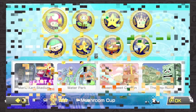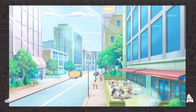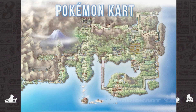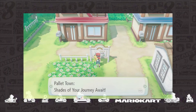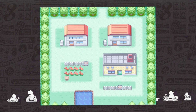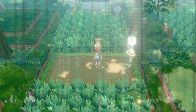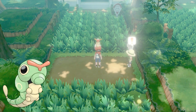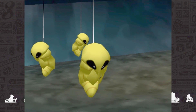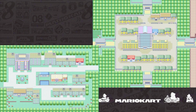Modern Mario Kart games have 8 standard prix, and we've currently got 8 generations of Pokemon from which to pull, so each region can have its own set of tracks. The Kanto Grand Prix will of course be first. As easy as it would be to have a hometown course as a simple start-off, that doesn't really sound super fun. So instead, our first track will be Viridian Forest Loop, which would take you around the familiar setting with lots of bug catchers and bug-type Pokemon dotting the sides of the map.